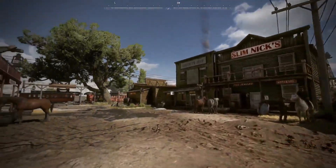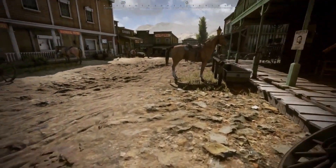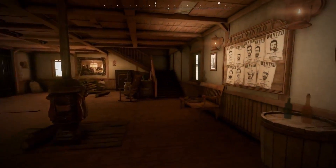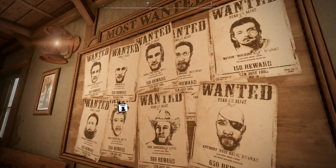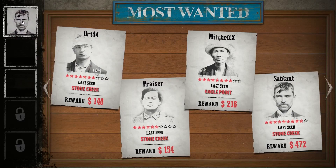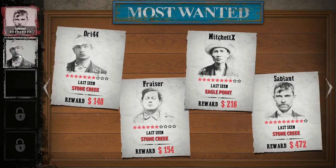The sheriff's office is where you can see the most wanted board, and if you want, enroll for duty as a deputy. Any player can claim a bounty — just go over to the bounty board, click on it, open it up, and drag and drop the bounties you want to collect. We're claiming the bounties we want to go out and collect.